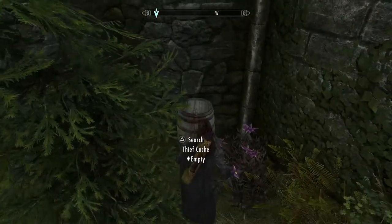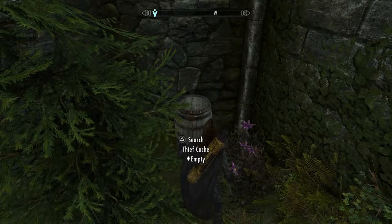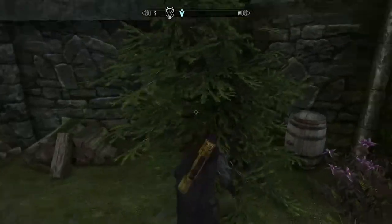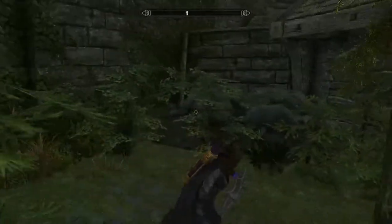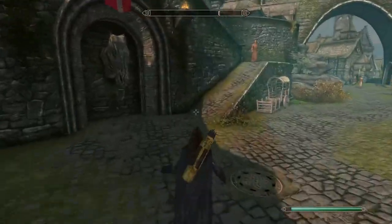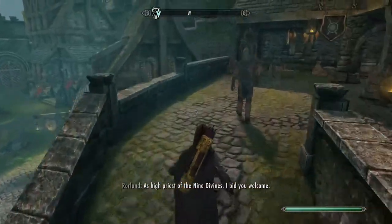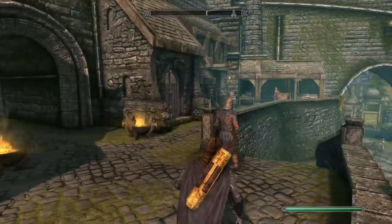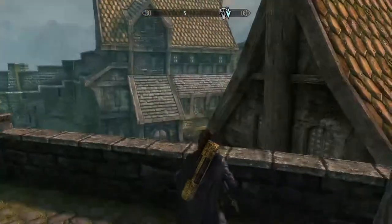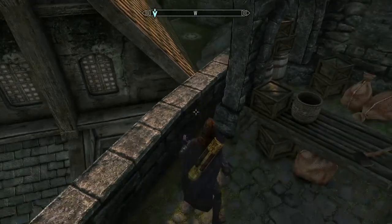By the way, there is a barrel over here, but it's empty. You can also take something from here — there are some cool items, but I already took them all. Keep walking — hello dude! Between this store and that blacksmith, try to stand here. It's kind of a glitch that I found by coincidence.